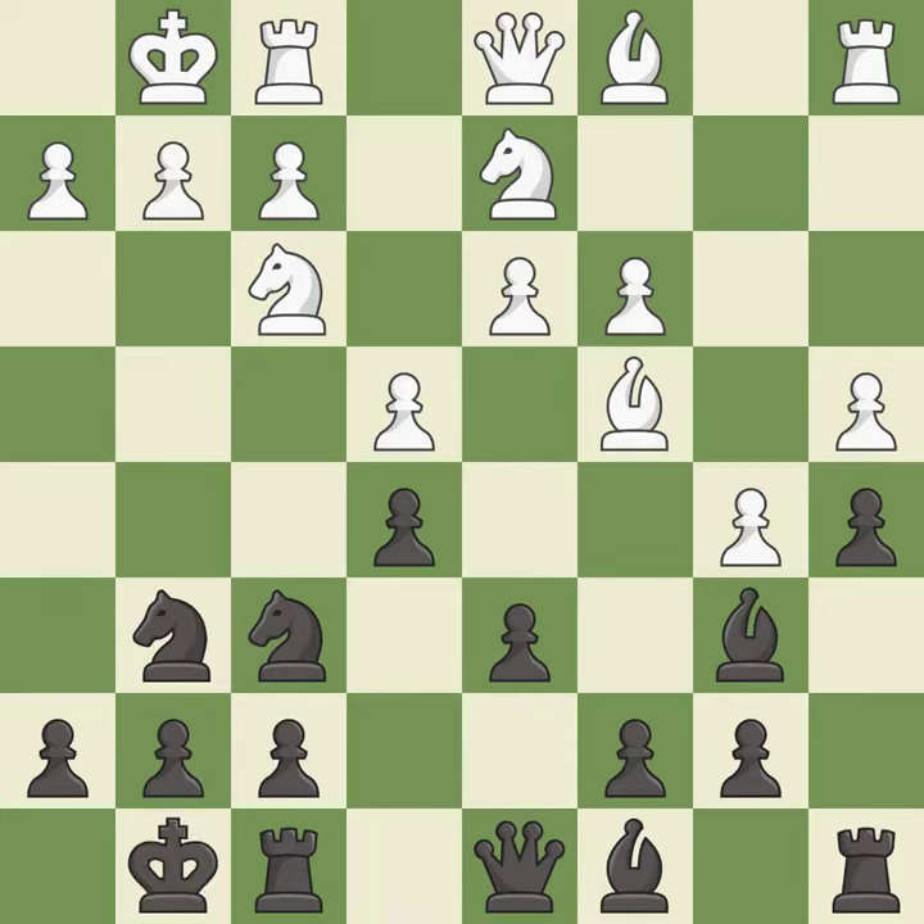Castling gets the king to a safer square, out of the center of the board, while also developing a rook. Castling to the same side of the board as the opponent avoids some of the attacking associated with opposite-side castling — it is excellent. This moves the bishop to a better location, allowing it to control more squares. It is excellent.